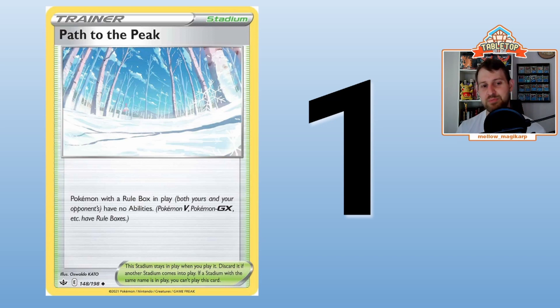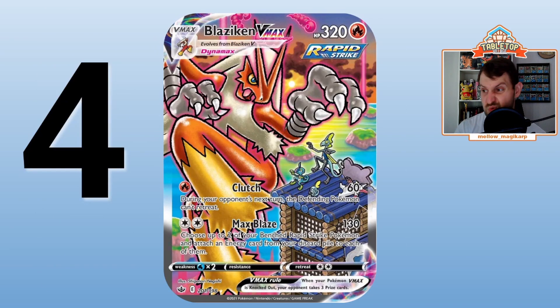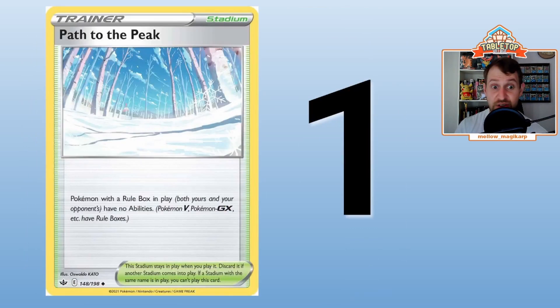As soon as the meta stops playing Chaotic Swell or it rotates, throw four Path to the Peak into an otherwise solid deck and it becomes incredibly powerful. Shadow Rider will be meta-defining, Melanie will be impactful — this is just a really good set overall. Making a top 10 was very hard; there were cards I considered that didn't make the list. Even if Chilling Reign doesn't dramatically change the meta, the sheer number of strong cards means the meta will be shaped by this set moving forward.